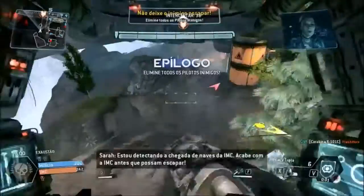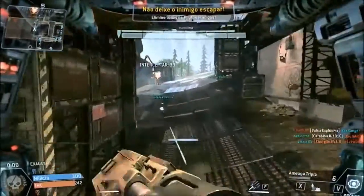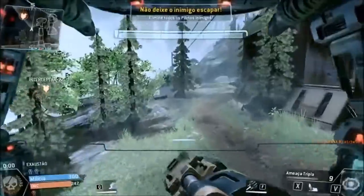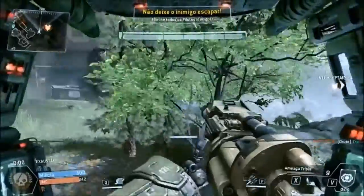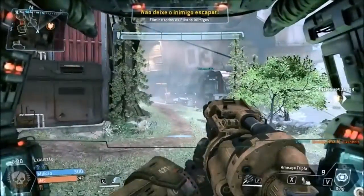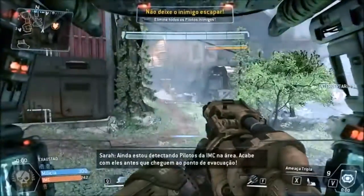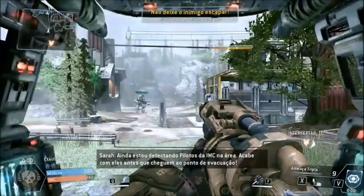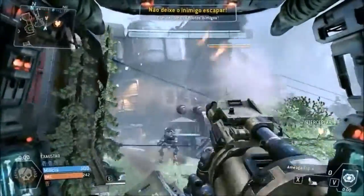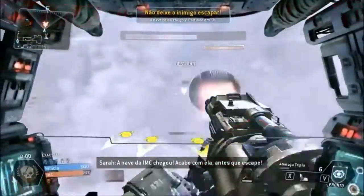I'm detecting incoming IMC dropships. Take out the IMC before they have a chance to escape. I'm still detecting IMC pilots in the area. Cut them off before they get to the evac point. IMC dropships arrive. Take it out before it gets away.